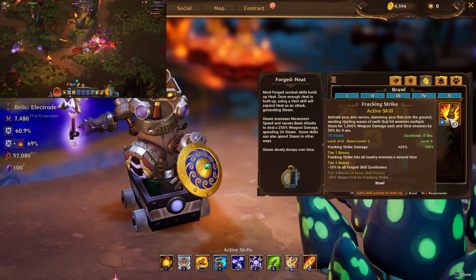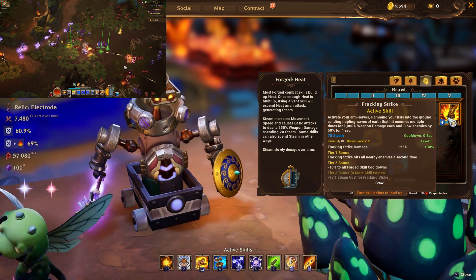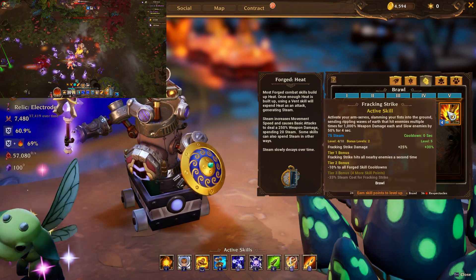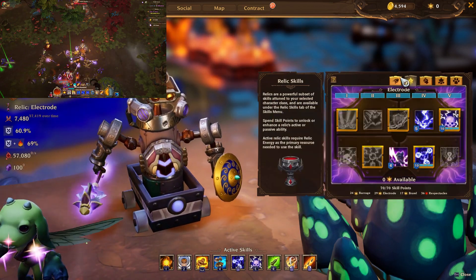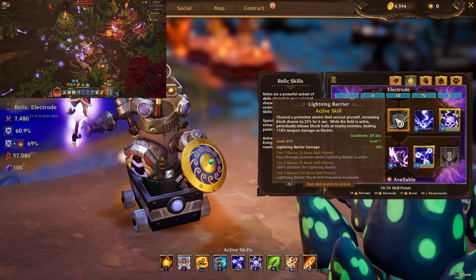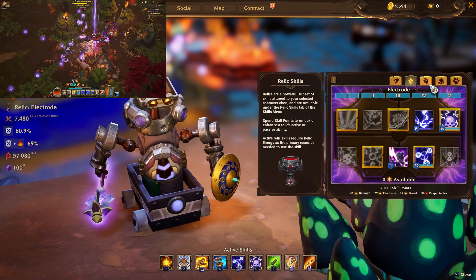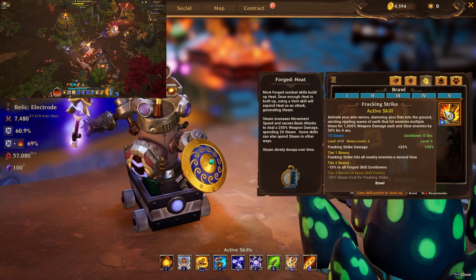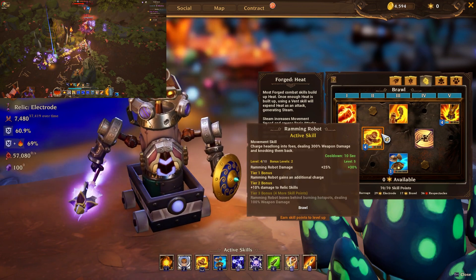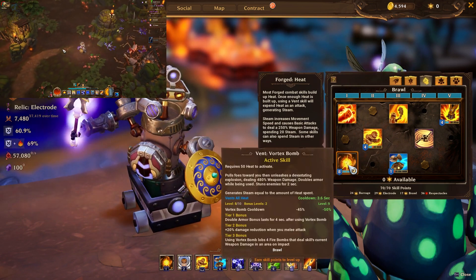We've also taken Tracking Strike for the 10% reduction to all four skill cooldowns. It's soon getting a rework — similar to what the Mage already got — so it will apply that cooldown reduction to item-granted skills such as Imbue Relic, and also to the barrier on each relic. That would bring the barrier cooldown down from 20 to 18 seconds. Power Projection and Vortex Bomb benefit from it greatly too.